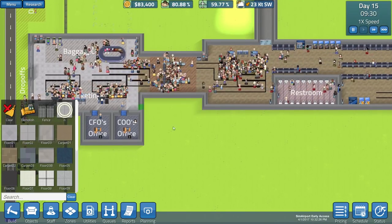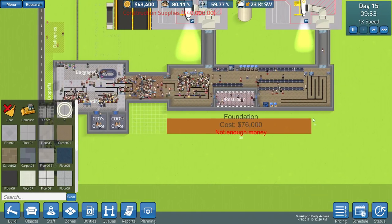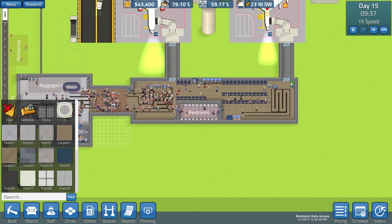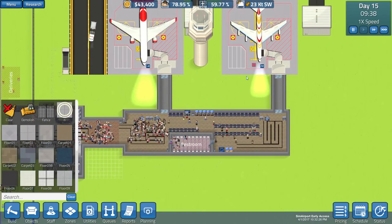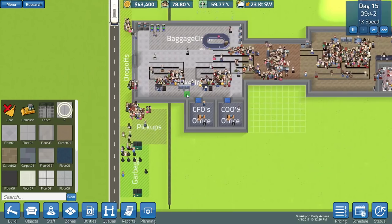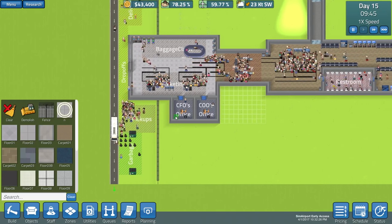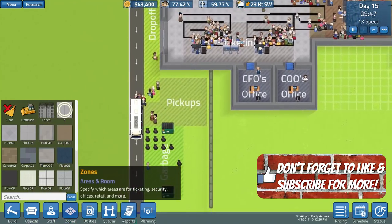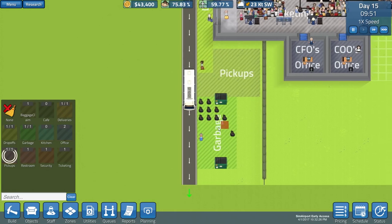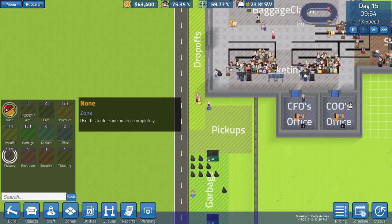What we're gonna do is eventually expand this whole thing out. Let's go ahead and do a foundation here - it's $40,000. I do eventually want to make the terminal out like this but that's $132,000 to do that and expand it even further out to the right so we can tag on another gate. But first we need to get our lobby situation in a better position because right now it's not big enough.